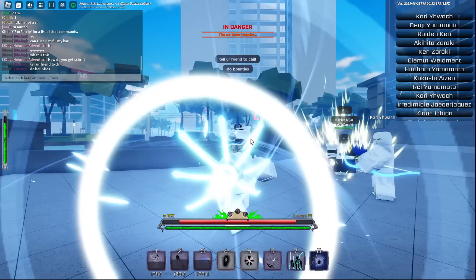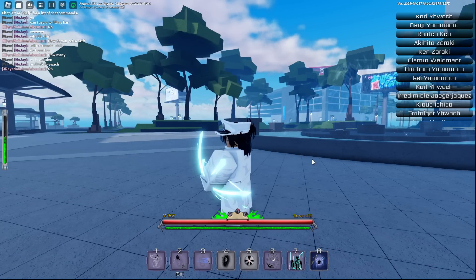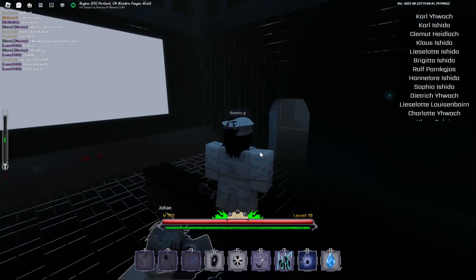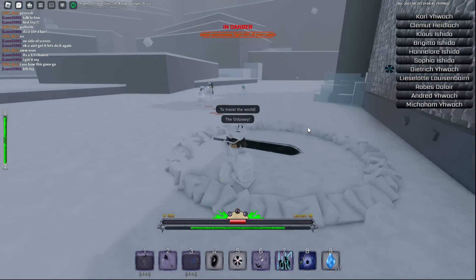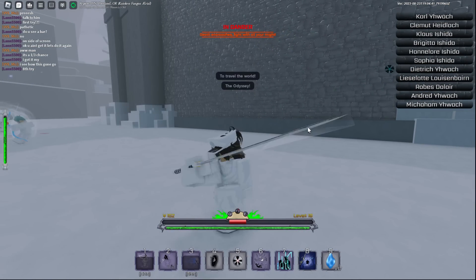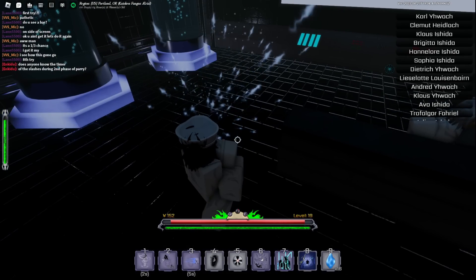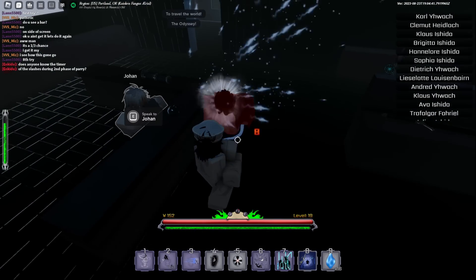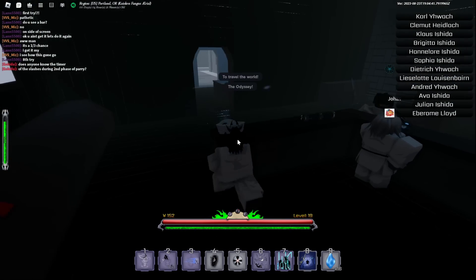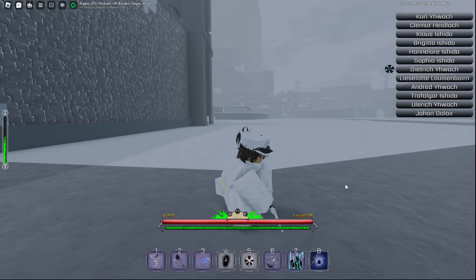So we got this weird looking thing — I'm gonna re-roll this. Our Schrift actually lasts a good amount of time, surprisingly. We got the greatsword — this is too slow, I don't want this. We got guns! We got guns, nice. It's only one gun, but I'll take it I guess. Alright guys, so we got our Schrift. This is just part one of us making the most broken build in the game. It will continue to develop over time.